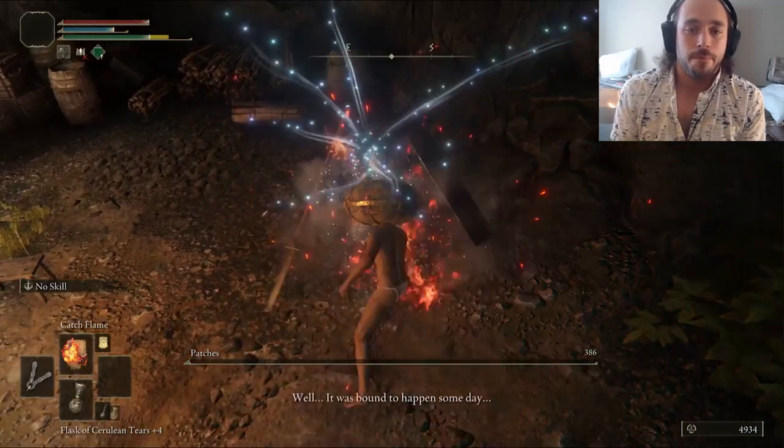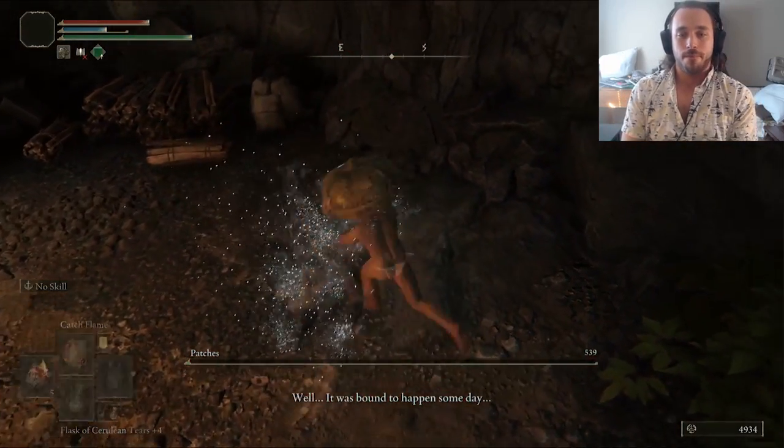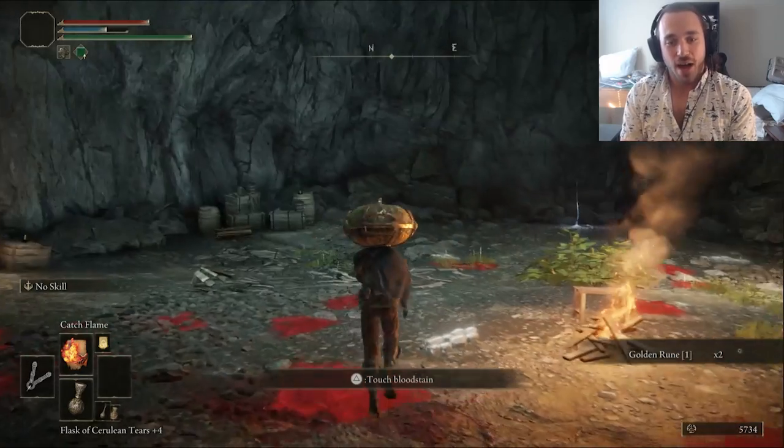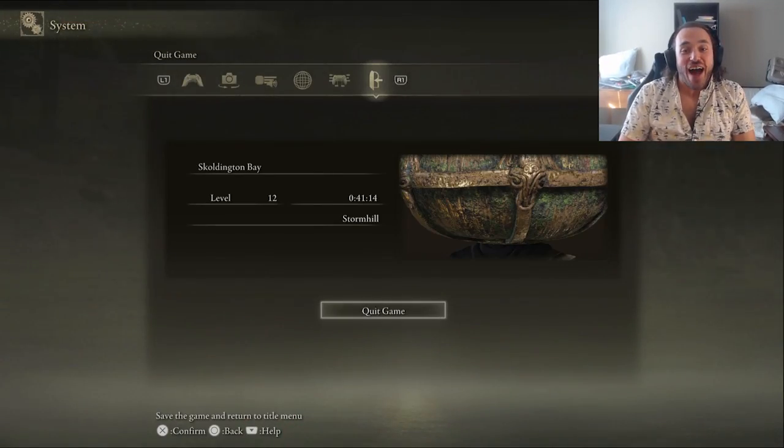Patches goes pretty smoothly, so I think I might be getting better. We get the leather set, our first set of black armor. Honestly, doesn't look that great — we'll get a better option later. For something that does look great, look at the profile pic on the menu. The pumpkin head is legendary. No notes.